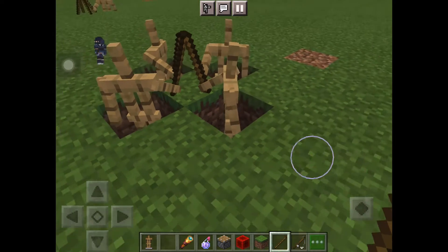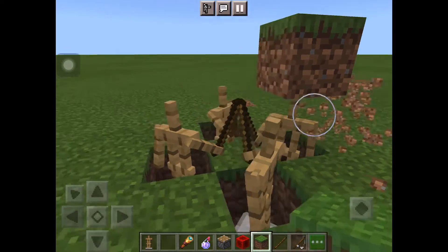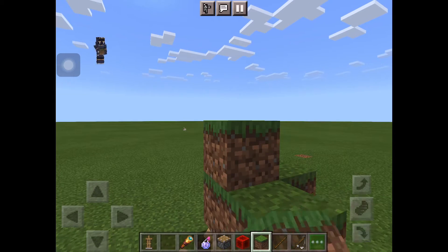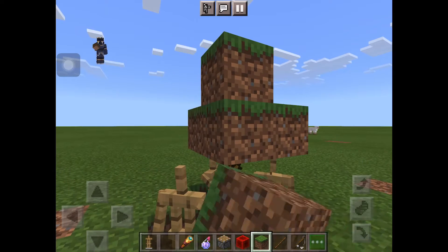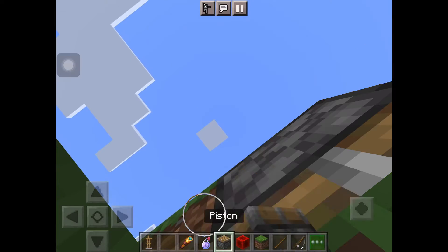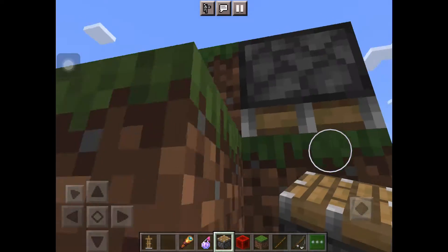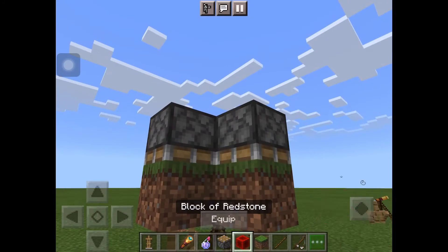Also, this telescope doesn't actually work. So you want to place a grass block on top, and I'll show you why. We're going to put pistons — that's why I'm putting grass blocks there, it's just to cover it up. So you need to get the pistons. Now go to the grass block, press on it, and do that. Put it between both corners — don't put it down.